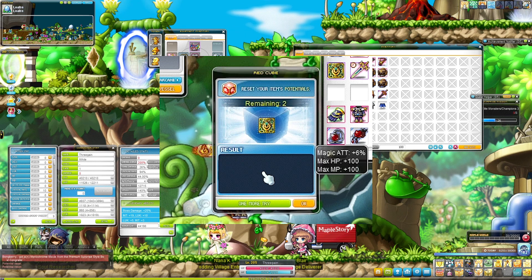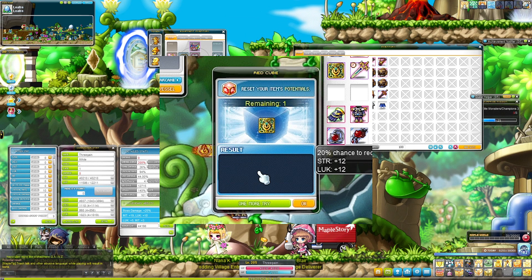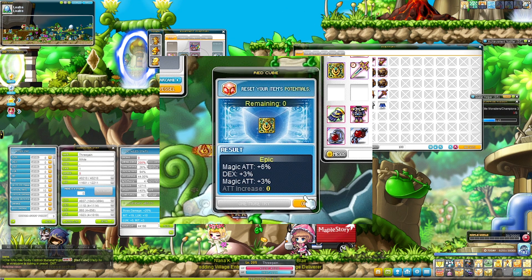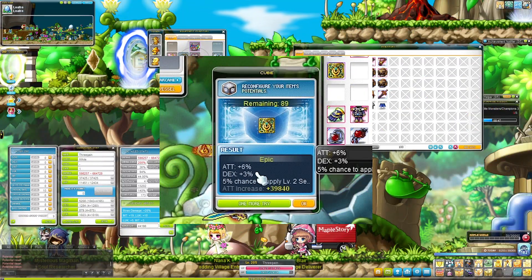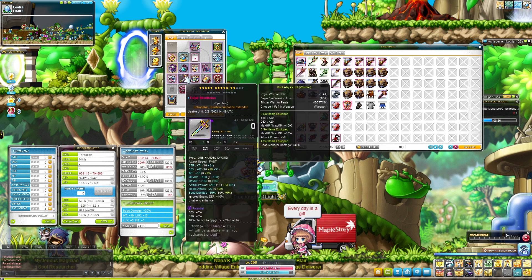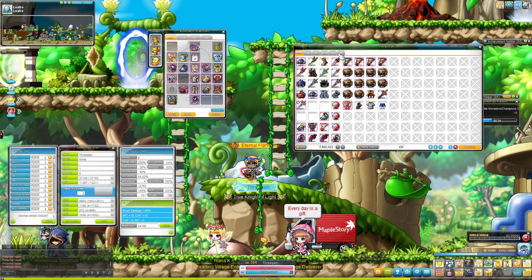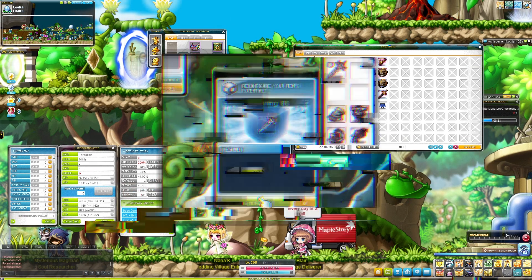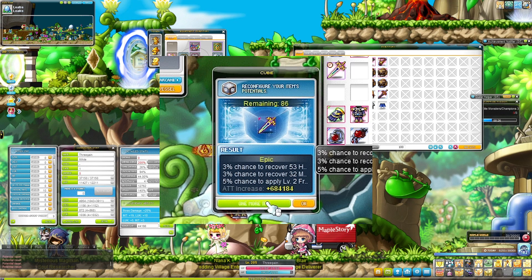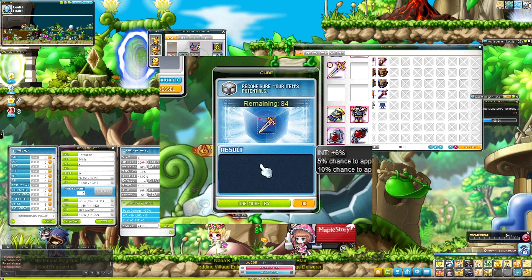The ideal line for epic would be magic attack or attack six percent and 15 IED. Nine percent magic attack would have been good. If you look, that's almost 20,000 more damage - just from six percent attack. So we'll just roll with that. I'm gonna throw a lot of these cubes on here to try to get maybe two lines of attack if possible, but my cube luck right now isn't amazing so I'm not really counting on it.